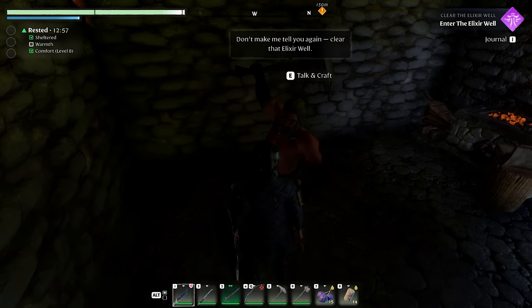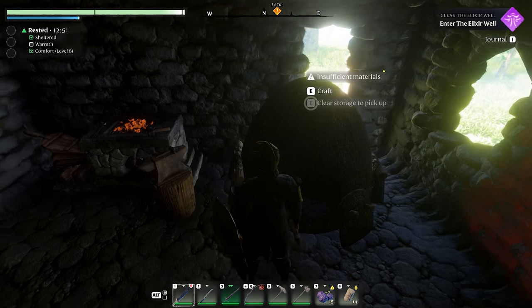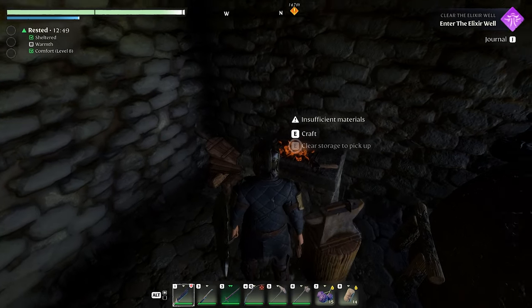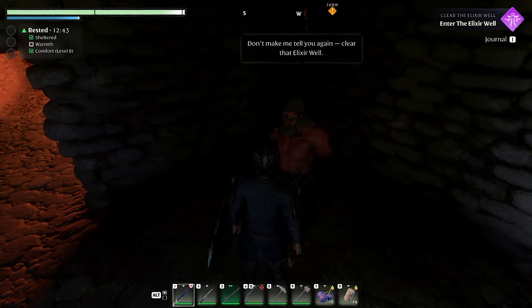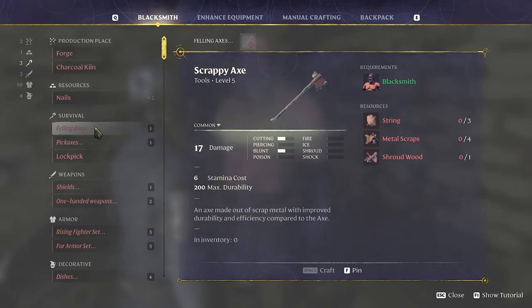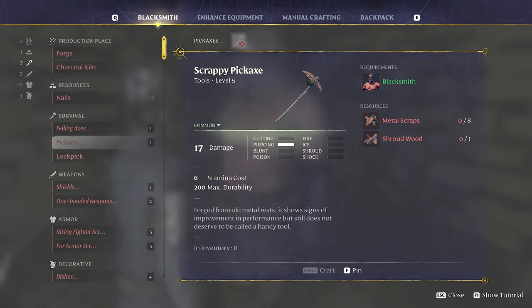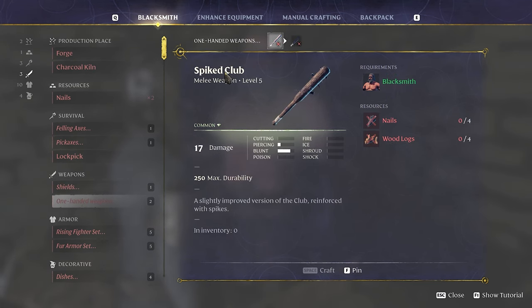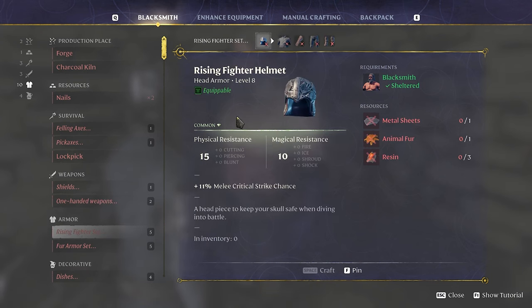I built him a charcoal kiln and a forge so we can craft metal sheets. With the blacksmith we can make nails, felling axes, pickaxes — these are like a metal form of the stone ones. We can make a better shield, a spike club, and I made this scrappy sword here.